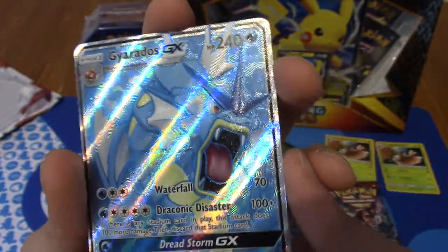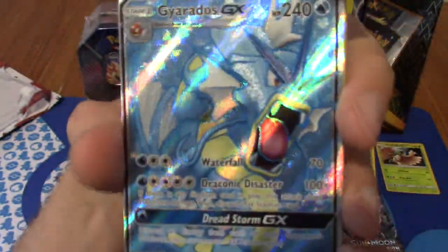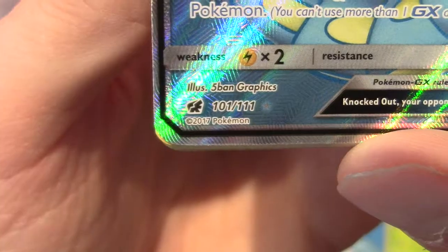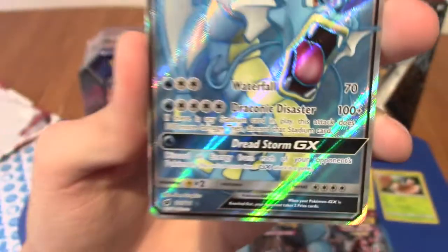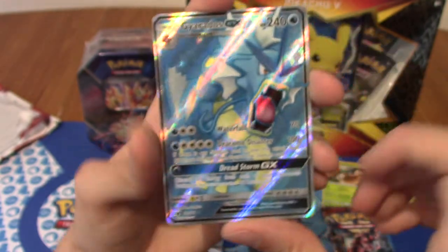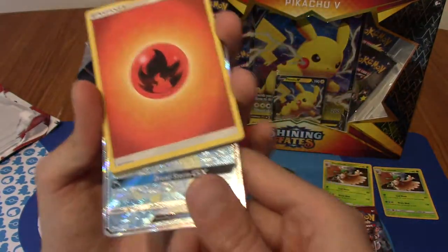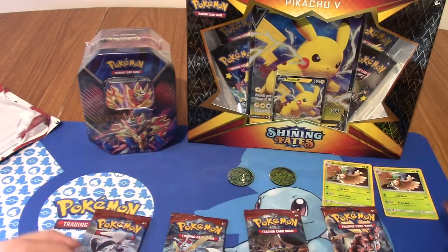We've got Gyarados GX! Wait, it's textured - that's a nice texture. There we are! This is the ultra rare. It's 101 out of 111. That's all I could have asked for, really. That's a good pull and a really nice card as well. We are batting hard today for these packs.